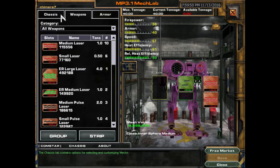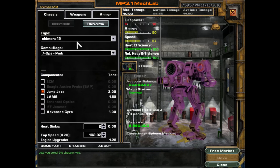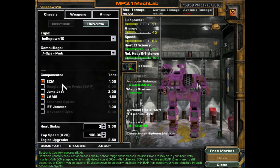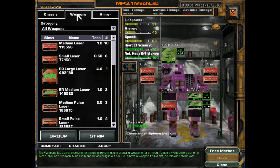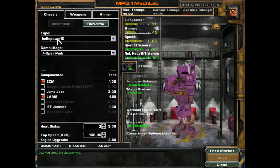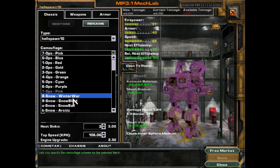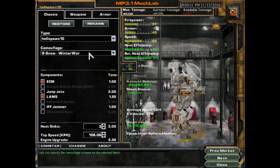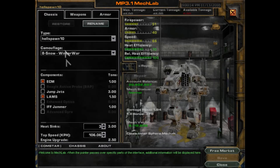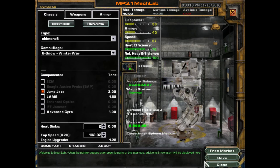My Chimera 6, 7, 8... and I was in the Hellspawn, right, because the Hellspawn is that little bit heavier. I had the streaks and the medium lasers. Now the question is what do I do with that? People want me to continue doing some camo here. So we'll go Winter War for fun — why not?